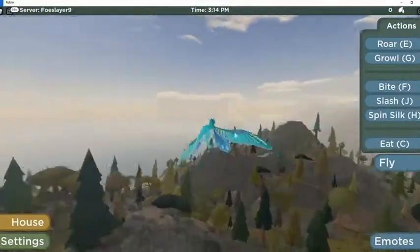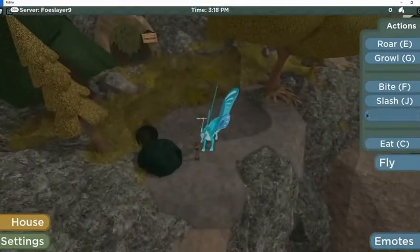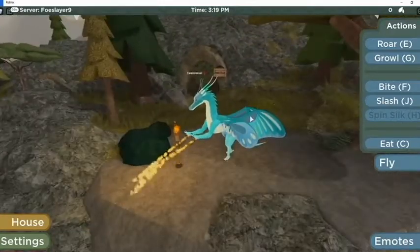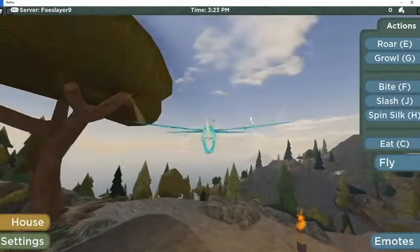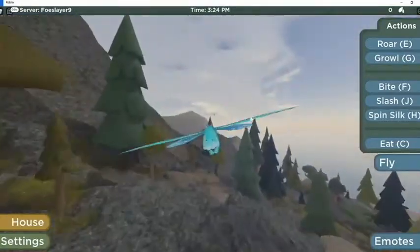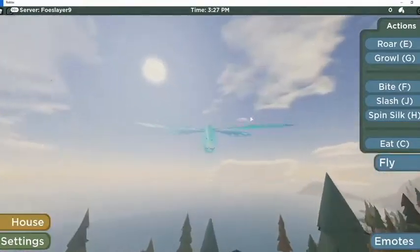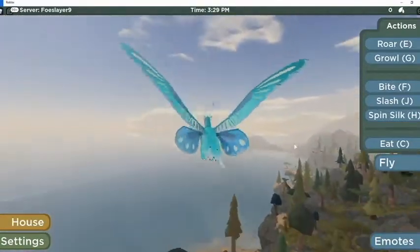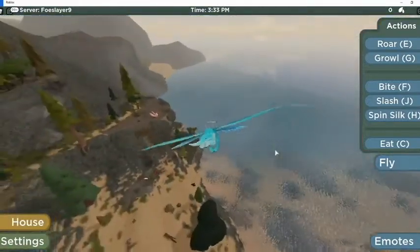I've explored this place a million times and I just can't wait for the next update. I think they're probably working on the LeafWing or the MudWing. For some reason the MudWing is locked. Oh hey, a little dragon over there - a SilkWing.